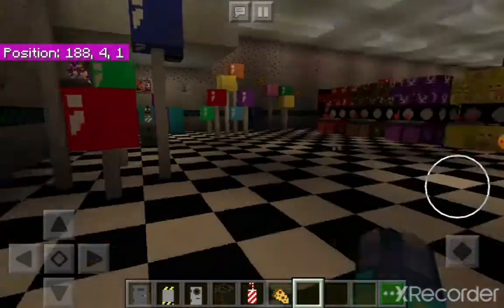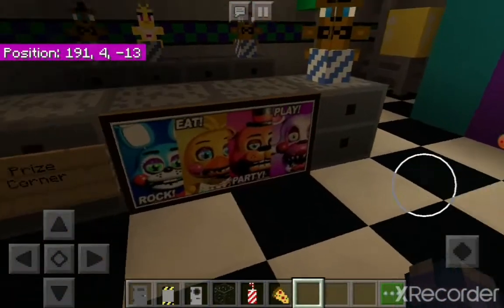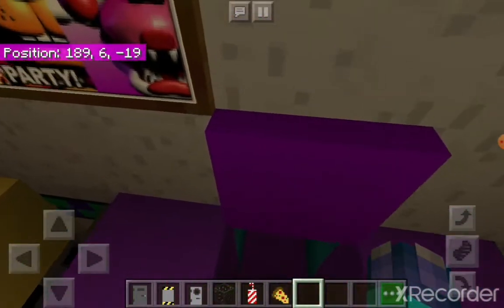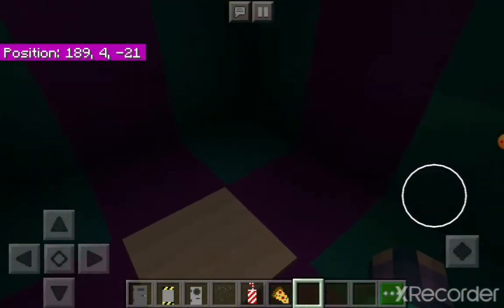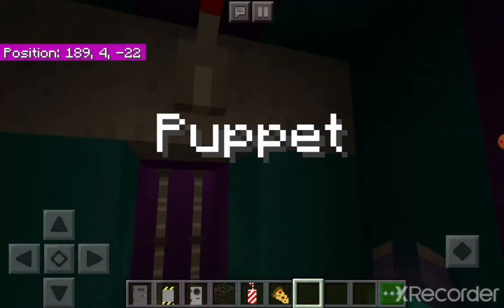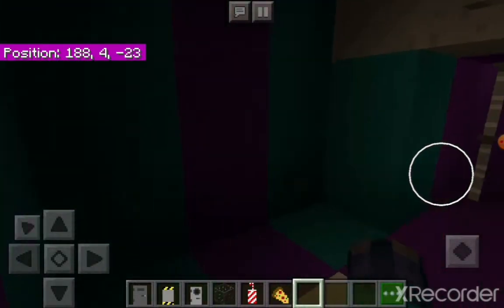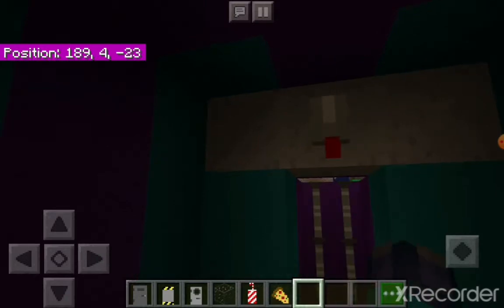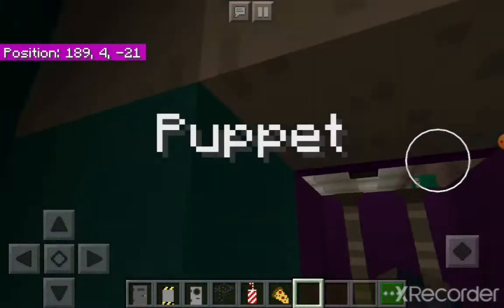If we walk here, this is where it gets very cool. You've got balloons up and prize corner over here. In the prize corner is Puppet. You can go through this thing and it says 'Puppet' — that's because in FNAF 2 the animatronics are on the stage, but this is just to remind you of the characters. Puppet is meant to be in here.